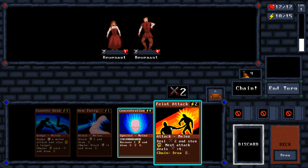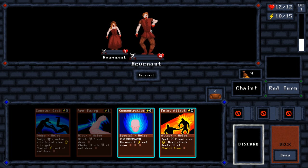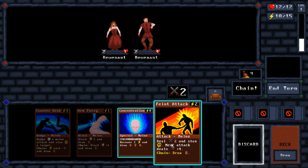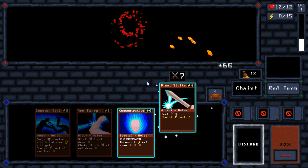Different classes have different specials. Like the wizard has abilities that cast spells dealing multiple damage to multiple targets — I could deal damage to one guy and it would hit enemies on either side. So the strategies are different for every class. I guess I could finish one off and save for my next attack, meaning I can use that one and just wipe it out.